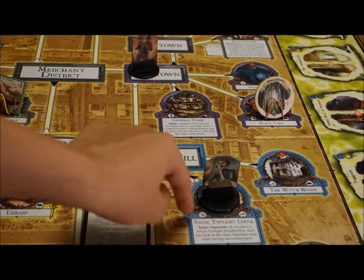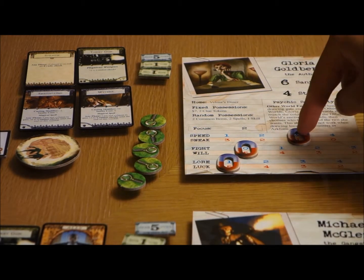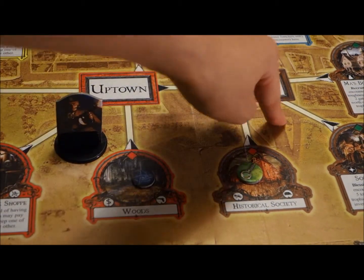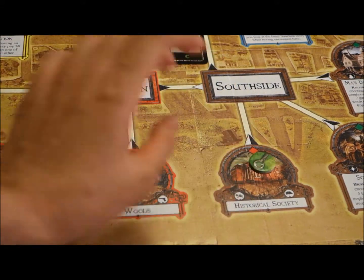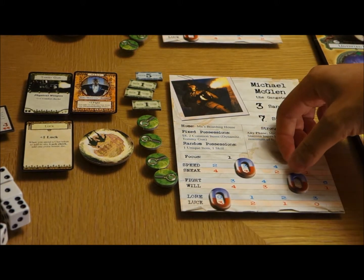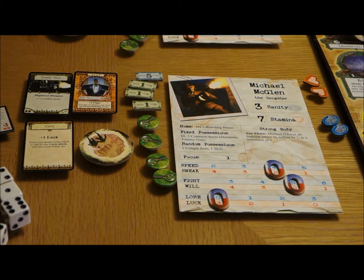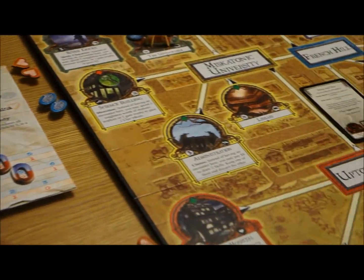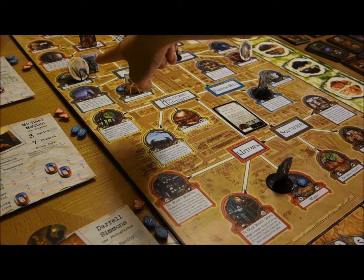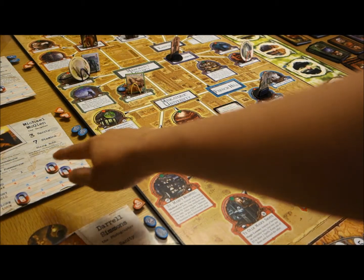For Gloria, the plan is she will move one, two, and three into this portal here, so Gloria needs movement of three — that's one change. For Michael, the plan is for him to come across one, two, and three and grab this clue token, so he needs three movement points, which he has already. For one focus, we'll go ahead and move his speed, because I want him to be moving towards a portal afterwards. That movement up to the portal would require five movement, so we'll move him to four now and on the next upkeep phase move him to five.